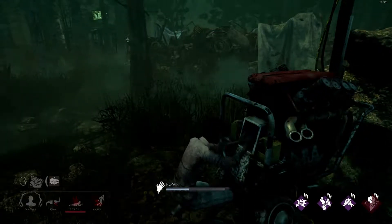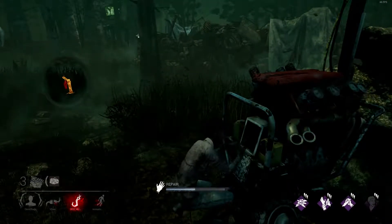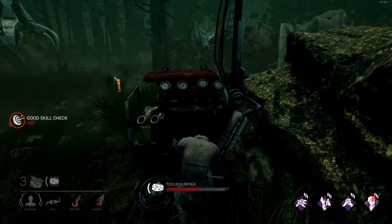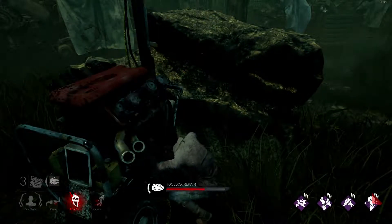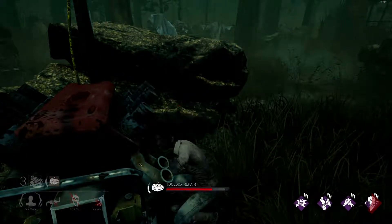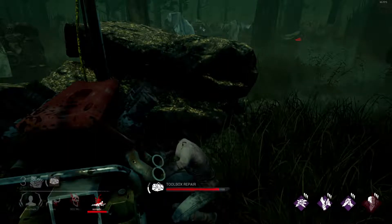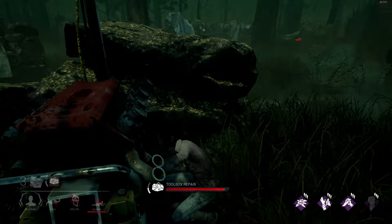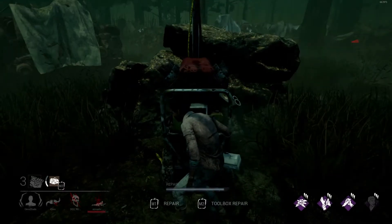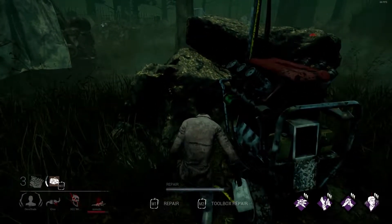I need to go save my teammate who helped me earlier. Where are they? Please don't be in the basement — yep, it's the basement. I can see him down there. Oh, they're already dead anyway. There's Michael — I saw him run past that rock heading back to that side of the map. I can't afford to miss a skill check; I don't want to notify him. He's waiting for me to come heal the downed teammate, which is why he isn't picking them up.